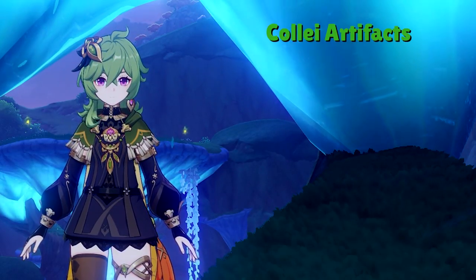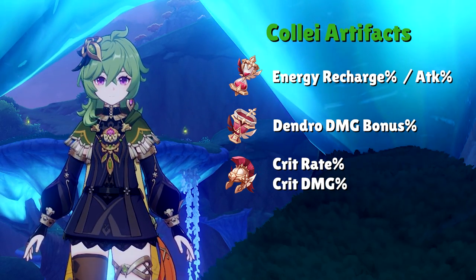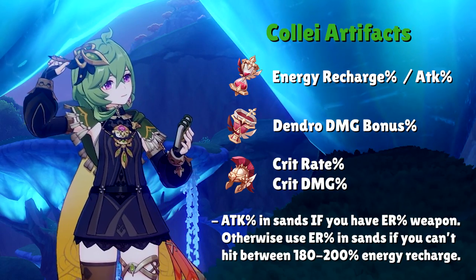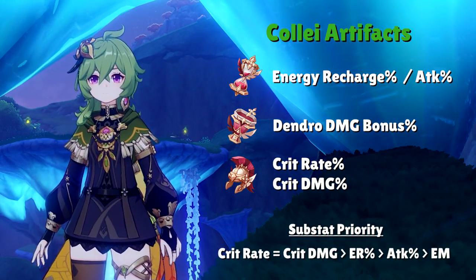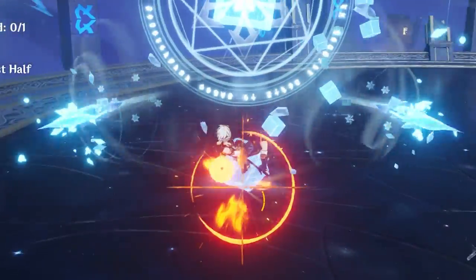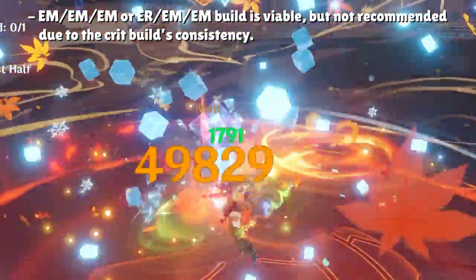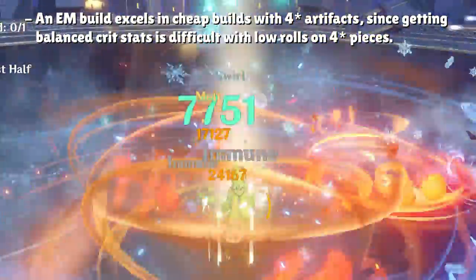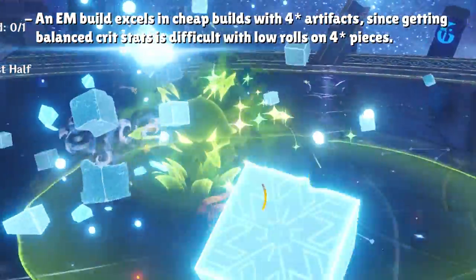In general, Collei wants the standard DPS build: ER or ATK% in the Sands, Dendro Damage Bonus in the Goblet, and Crit Rate or Crit Damage in the Circlet. ATK% Sands is standard when you have a weapon with an Energy Recharge stat; otherwise, aim for around 200% Energy Recharge to keep her burst up consistently. Substat priority is Crit Rate, Crit Damage, Energy Recharge, ATK%, then Elemental Mastery. An ER-EM-EM or triple EM build is only recommended if you're running 4-star artifacts like Exile or Instructor, where getting good crit stats is harder.